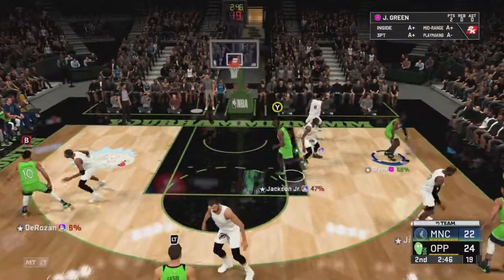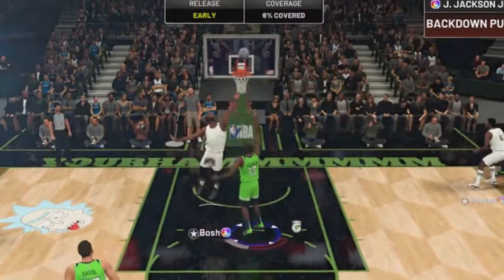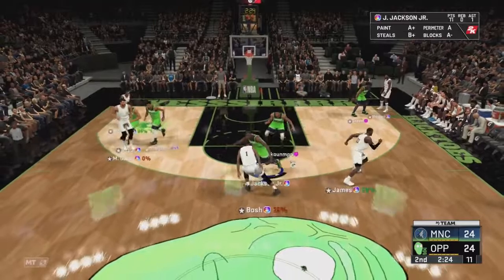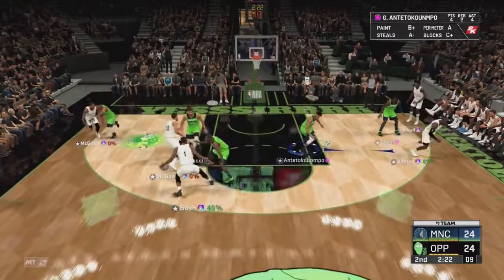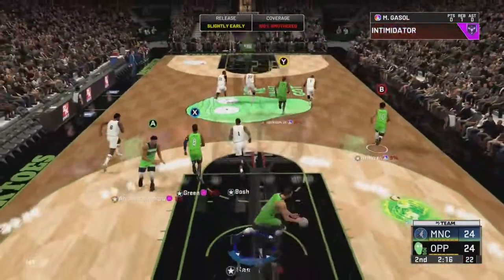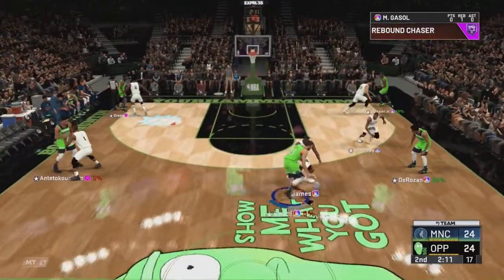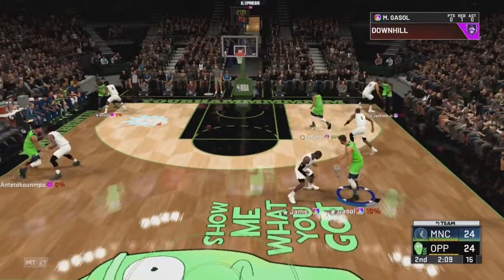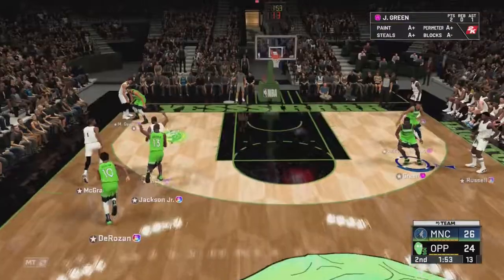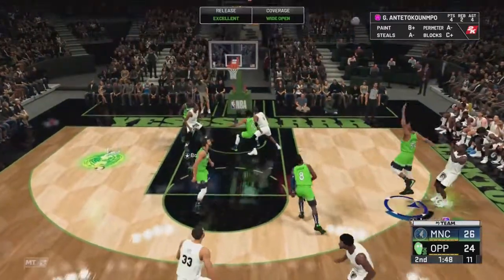Where's Jackson? There he is — let's try to get a post hook over Bosh. There we go, we're there! Good defense — Jaren Jackson is all over the court. Help out Gasol. Jackson's not open — send DeRozan on a cut. That defense led to an easy bucket on the other end. Jackson with a nice contest — get out there. I was trying to close out and it just wouldn't let me.